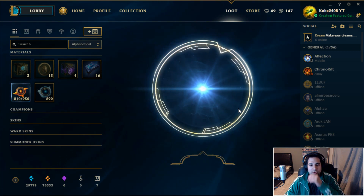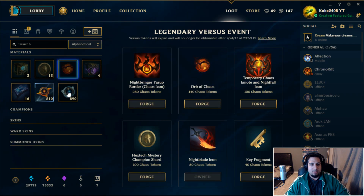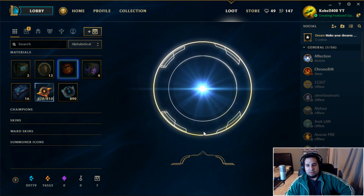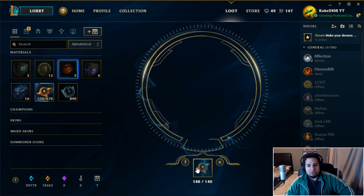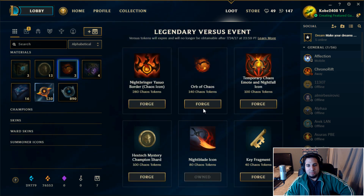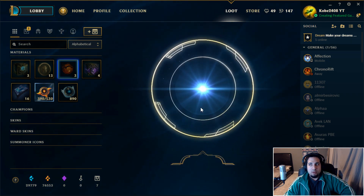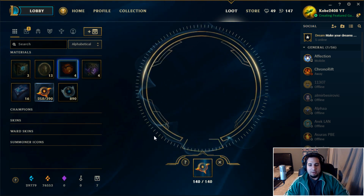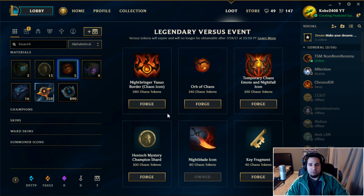These orbs are what you want - orb of chaos is the main thing to go for. The Orb of Order gives you a chance to get Hextech Annie, which I'm excited about since I'm an Annie main. There's also a blade icon that looks pretty sick. The animation for opening these is way too slow though - they really need to fix that. Blizzard does it right, opening loot boxes is much faster there.